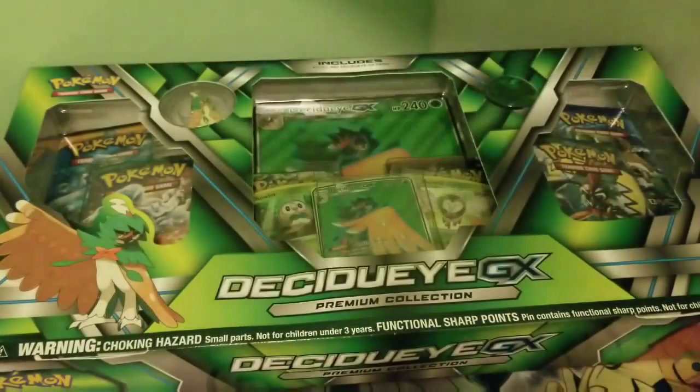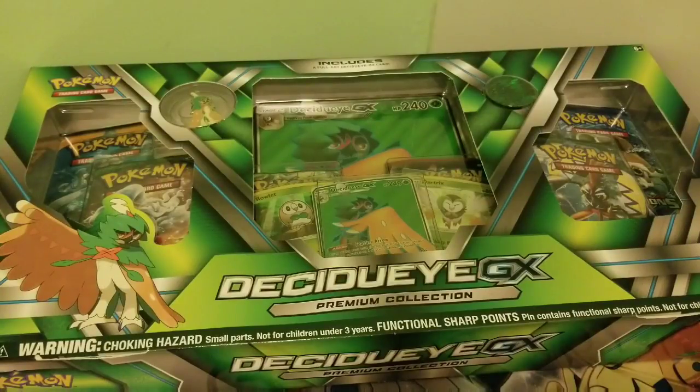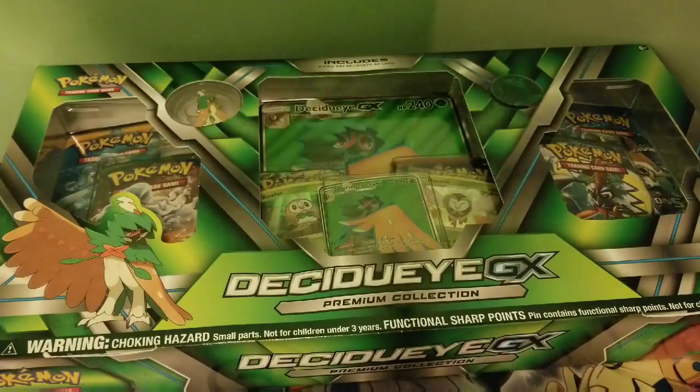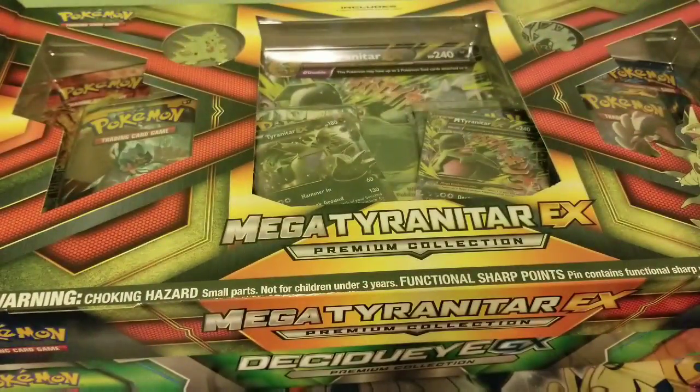I'll start opening up the Mega Tyranitar and have it ready for us in advance. I had some massive glue in this — some massive freaking glue. There you go, you can grab a huge stack of booster packs. Grab that.